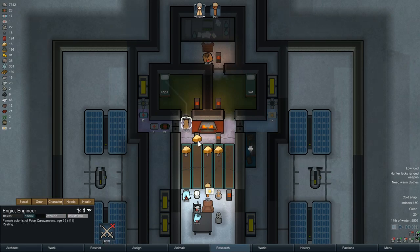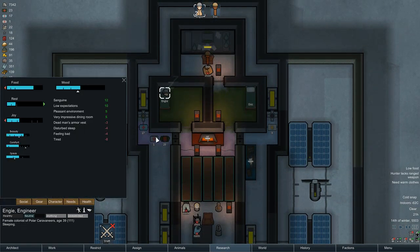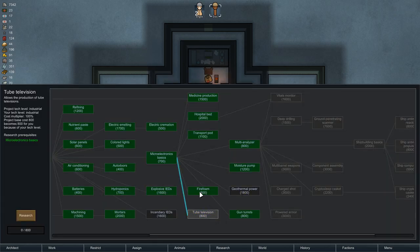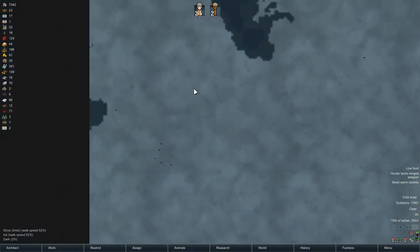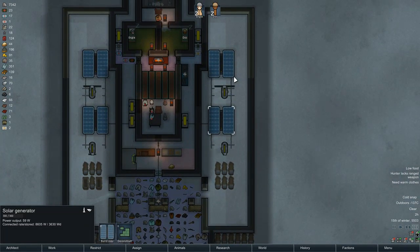Remind Doc to eat. Haul the rest of this rice. I'm going to have Engie go to sleep a little early so she can get up and start growing. Got a transport pod. Another good day under the sun — or whatever the hell is shining overhead.